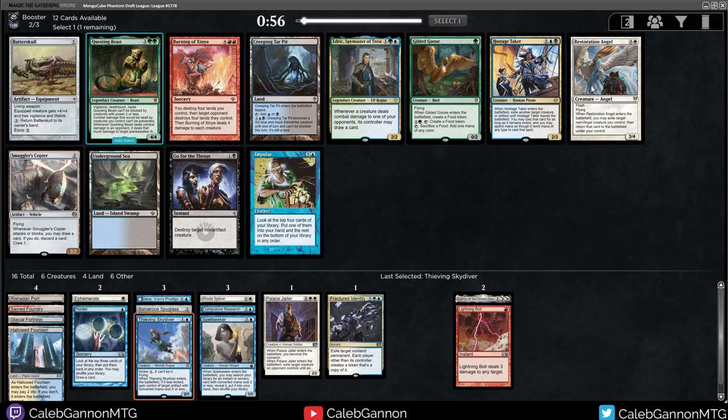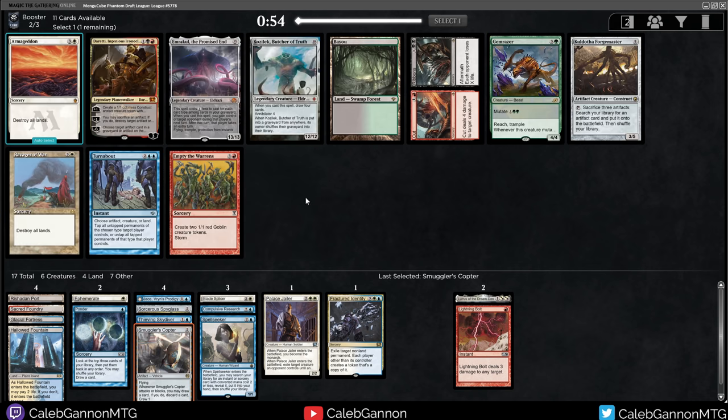Smuggler's Copter. Restoration Angel. I have six creatures - I think this is a Copter deck. Who am I kidding? Every deck is a Copter deck. Resto might come around - we'll see.